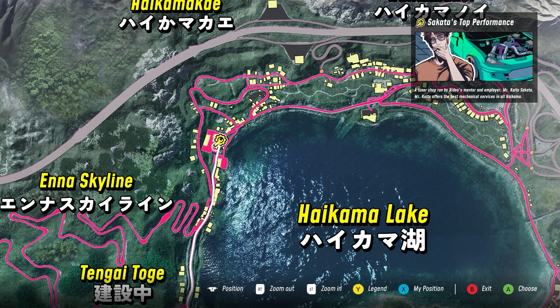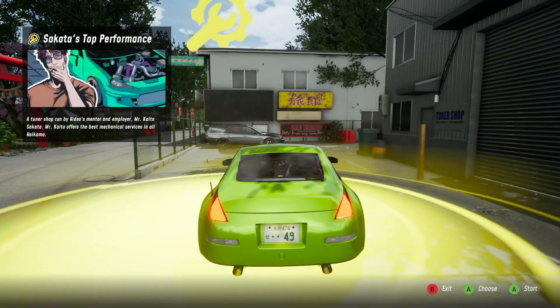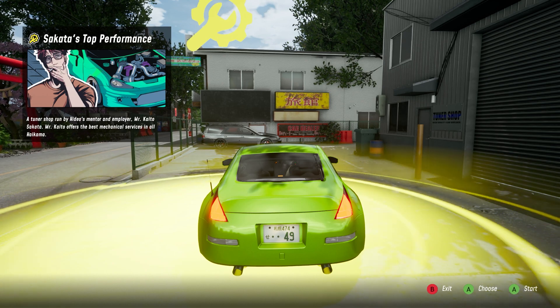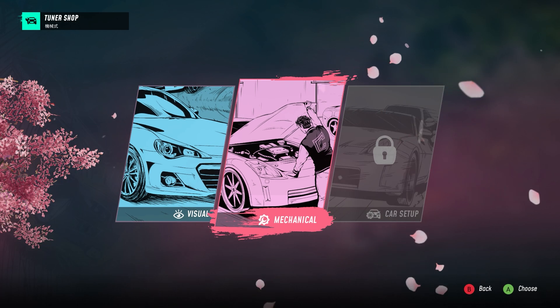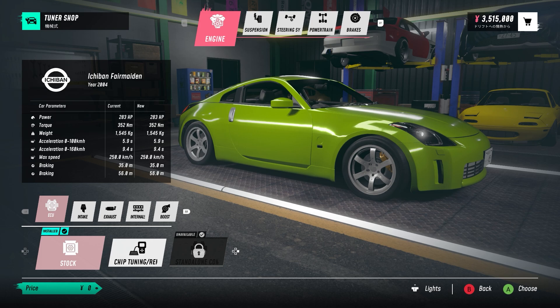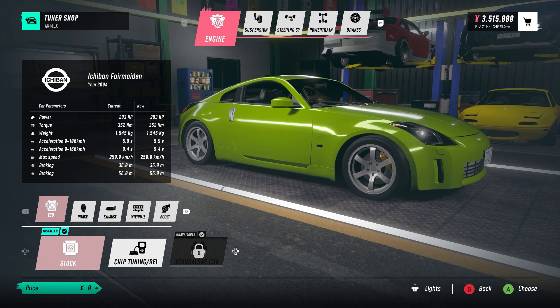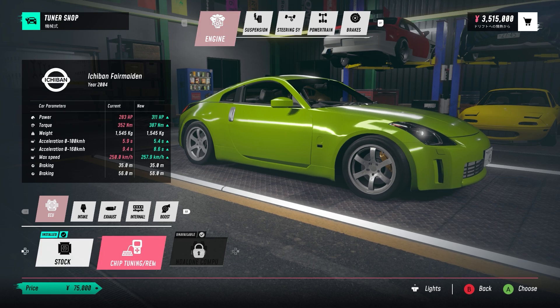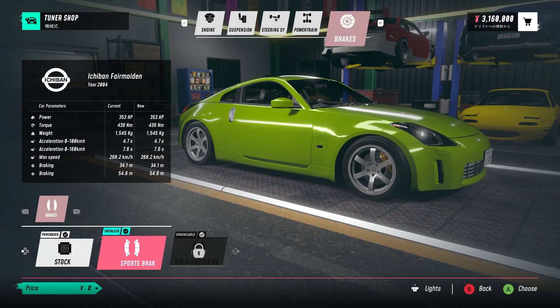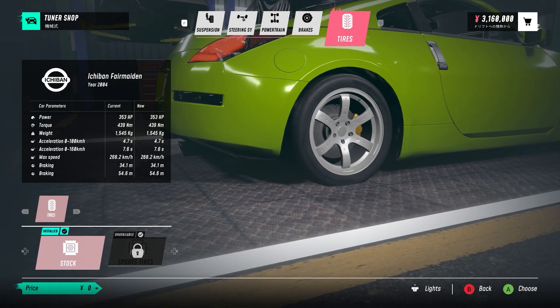This is Sakata's Top Performance — a tuner shop run by Hideo's mentor Mr. Kaito Sakata, who offers the best mechanical services in Hikama. We've got mechanical, visual, and car starter options. Our car is called the Ichiban Fair Maiden — that's definitely the Nissan Fairlady, but for legal reasons it's renamed. The tuning chip costs 75,000 yen and thankfully we have 3.5 million yen, so we can do some shopping. Got the tuning chip! That's all the performance parts for now — and that's it for this episode! Please like, comment, share, and subscribe for more upcoming videos.